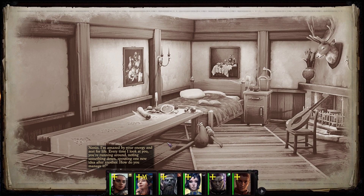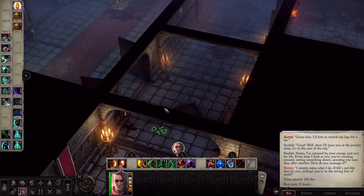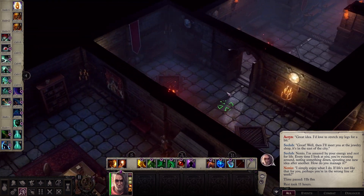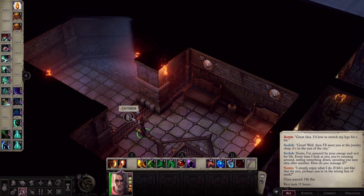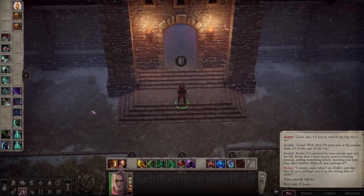Neno says she's amazed by our energy and zest for life. She simply enjoys what she does and suggests if life isn't like that, perhaps you're in the wrong line of work. That's funny, because my wife and I have arguments about this while raising children — she has a different take on work philosophy.